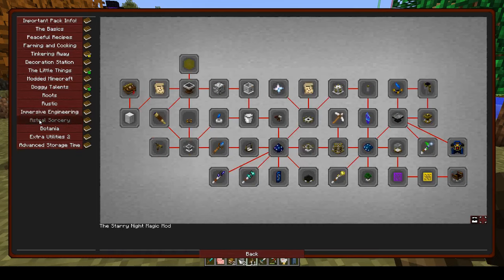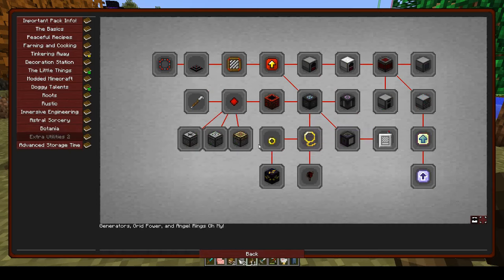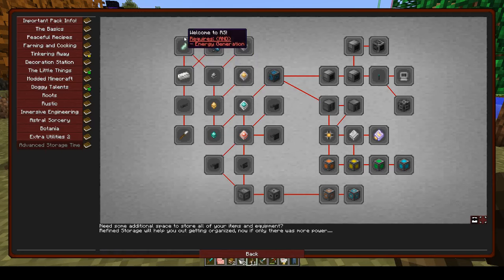Immersive engineering I'm currently going through in my automaton series. Astral sorcery I've never really done in any depth. Botania I've done basic things — made the wand of the forest and a mana pool, but that's it. Extra utilities I have done the creative flight thing which is awesome but it involves a lot of work. Advanced storage — it's refined storage, which is pretty cool but you need to have done energy generation.